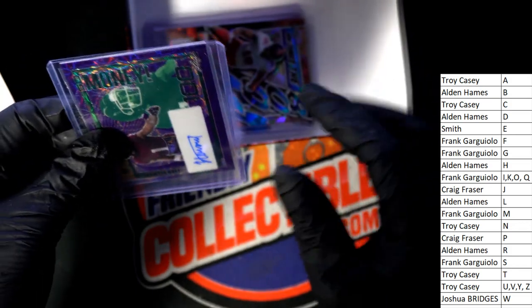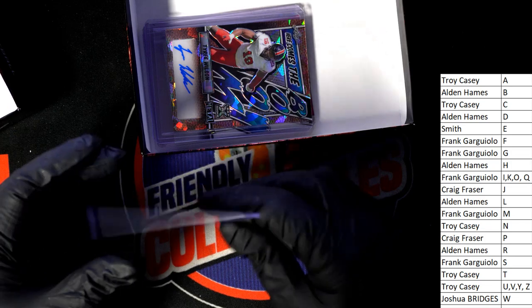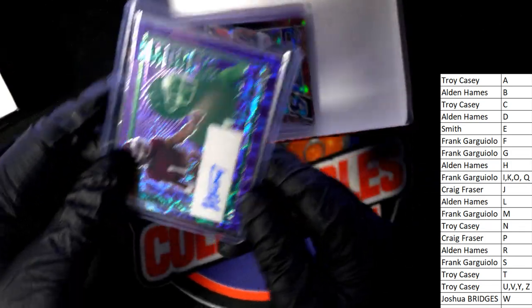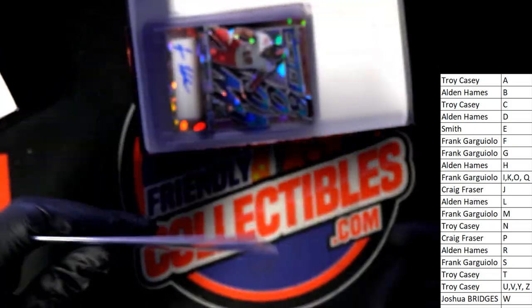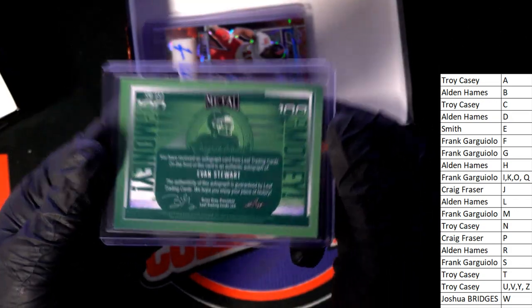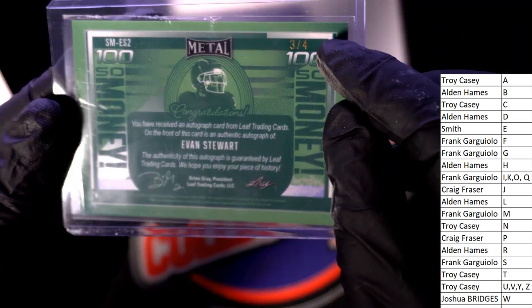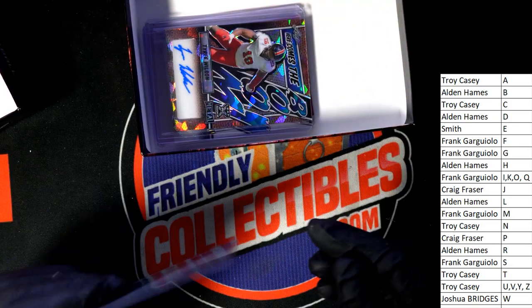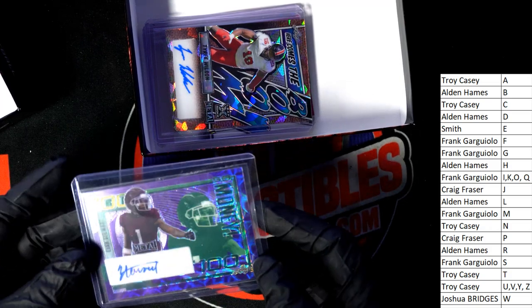Next hit in the box — I'm going to straighten this out so nothing's poking out of the top loader. The next hit is a Wilson. Really good nice looking things in here. I don't see any number on this one — oh, there it is: three of four. I was looking for that. Three of four, that's a nice low number parallel. I don't know if Stewart's that great, but you got a three of four.